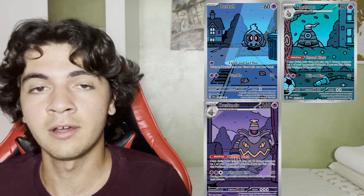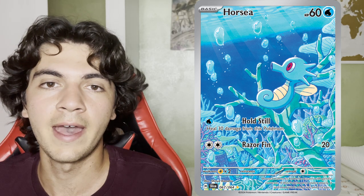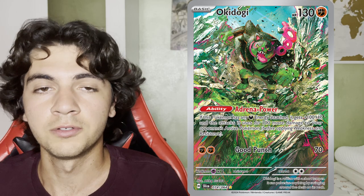They're closely followed by the Duskull evolution line, sitting at around $20 per card. My personal favorites, to be honest, are none of those — I prefer the Cresselia, which holds some nostalgic value for me, as well as the Ursui. I think we all agree that we wish the Kindred Yax was a card in the set and not a special promo. I'll also give an honorable mention to the Fesendipity, the Minky Dory, and the Okidori illustration rares, as they display stunning artwork — though they fetch a lower price due to featuring less popular Pokemon.